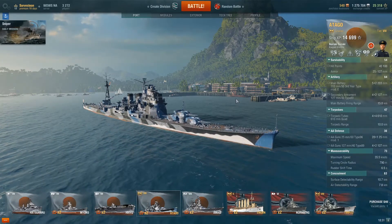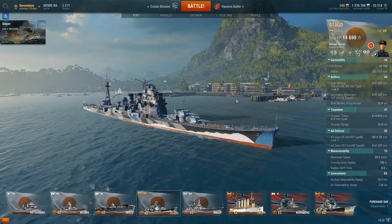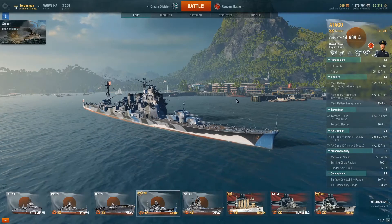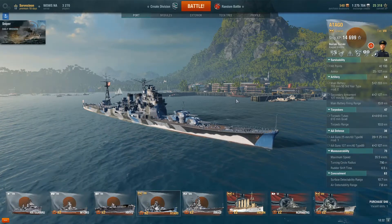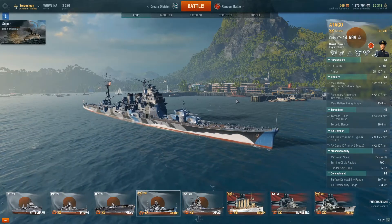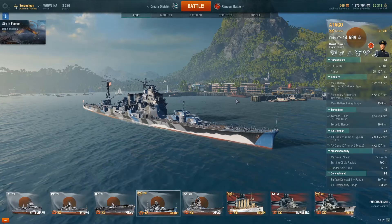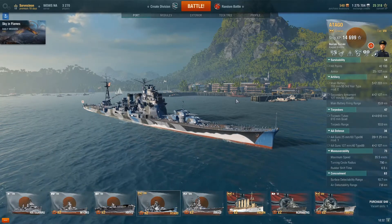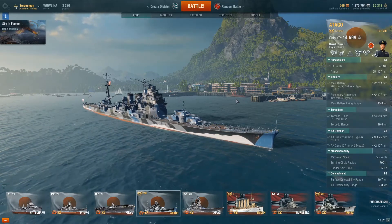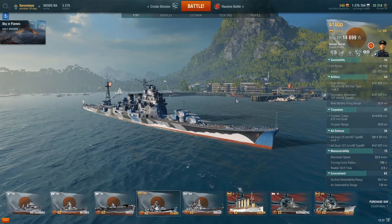She's the only heavy cruiser available in the premium shop, and she's the best ship in the premium shop that's always available — unlike ships like the Tirpitz or the Bliscavica that are only on sale for a limited time. Because she's so popular, I've also seen some of the biggest mistakes made in the Atago, mostly by new players jumping into Tier 8 games for the first time who don't know what they're doing or how to leverage her strengths. So in this video, I'm going to break down some of her stats, talk about her strengths, how I have my Atago set up, and then talk more as we look at some replays.